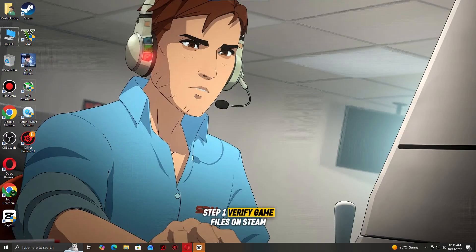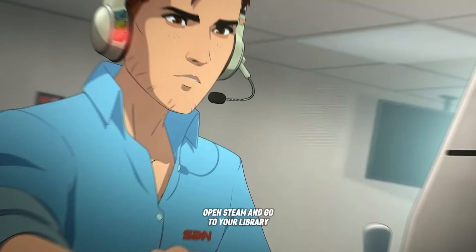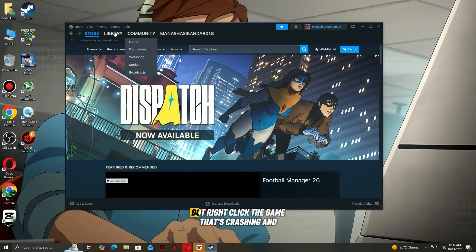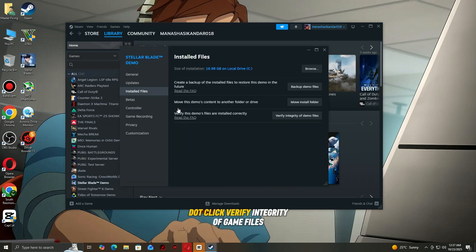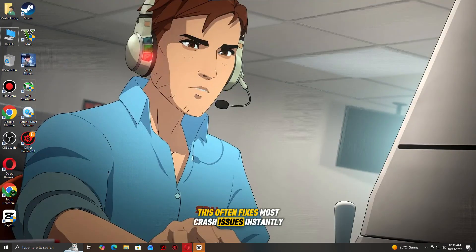Step 1: Verify game files on Steam. The first thing you should do is check if any game files are missing or corrupted. Steam has a built-in feature to fix this automatically. Open Steam and go to your library, right-click the game that's crashing and select Properties, go to the Installed Files tab, and click Verify Integrity of Game Files. Steam will scan and replace any broken or missing files. This often fixes most crash issues instantly.